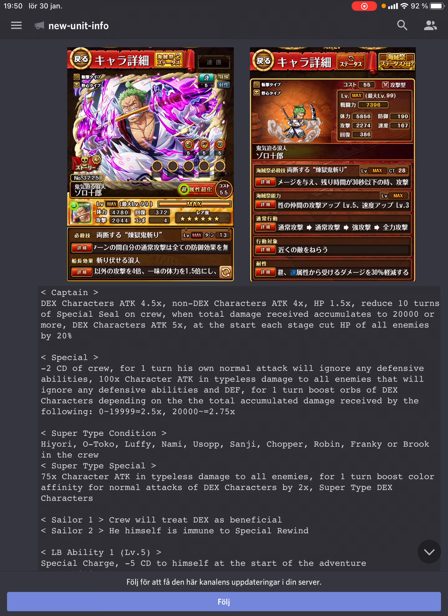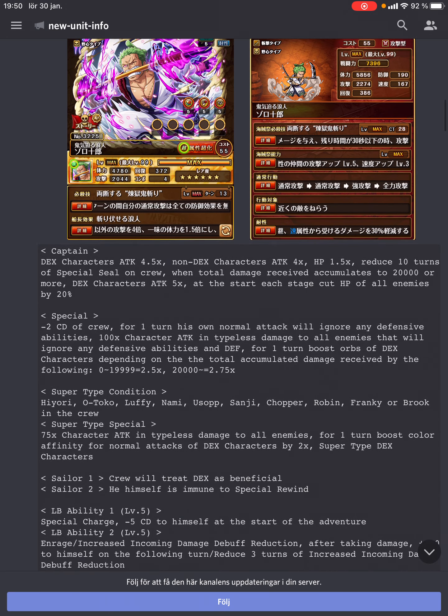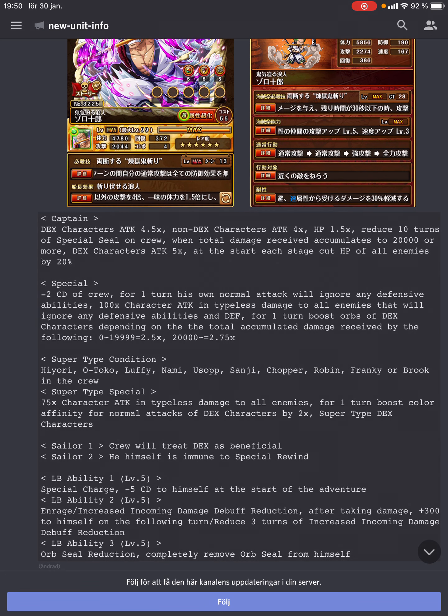I feel like we have to skip to the limit break abilities because it has synergy with his first ability — the special charge. This is very rare for Legends to have, but at the start of the quest he gets minus 5 CD. And as you can see there, he has 13 CD, so he goes down to 8. I haven't checked if he has a limit break expansion that brings it down one further — it will be 7 in that case. Add sockets for 5, maybe a ship for 4, even 3 with Gurm or something. As you see, there's a lot of speedrun potential.